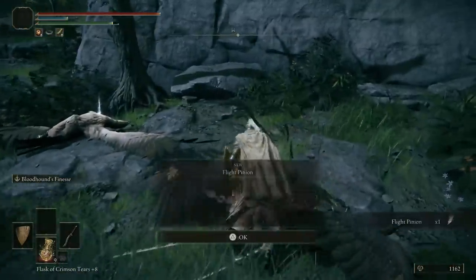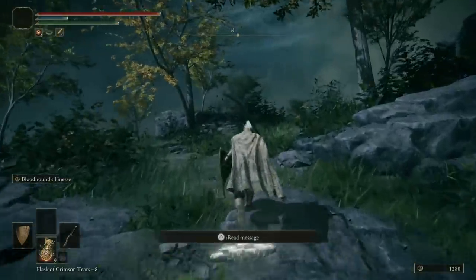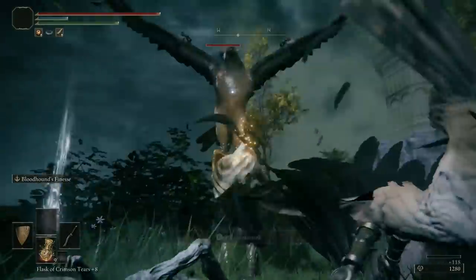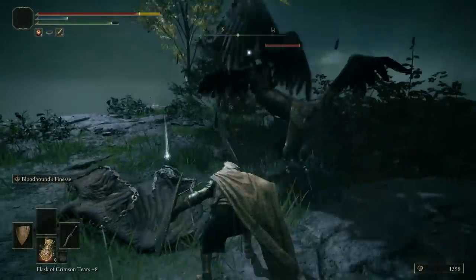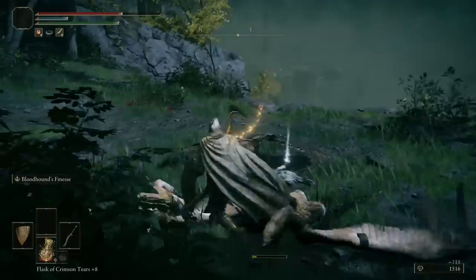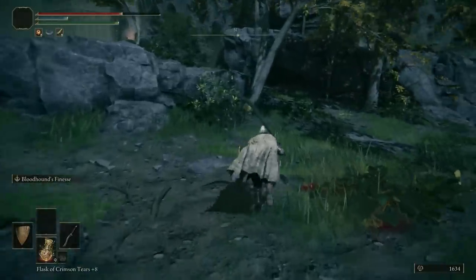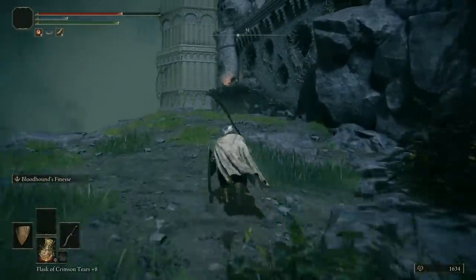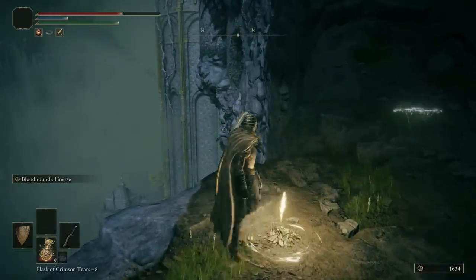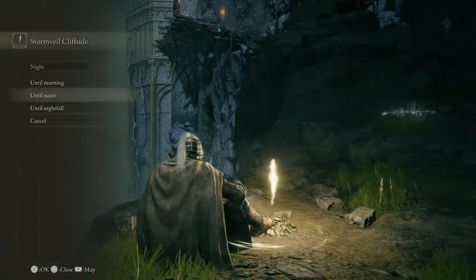Pick up the item — it's just crafting materials. There's a grace down below but grab the item first. From this angle you can jump R2 to take out one of the birds. Up ahead is a trap with three birds, which is very annoying — especially if you're not overpowered. I'm going to change the time to day because it's currently night and morning gets foggy and rainy.